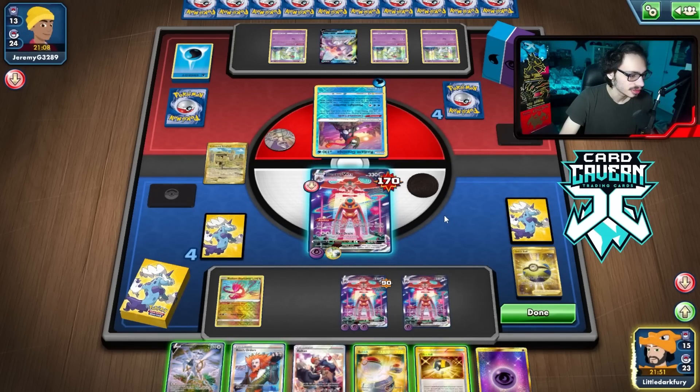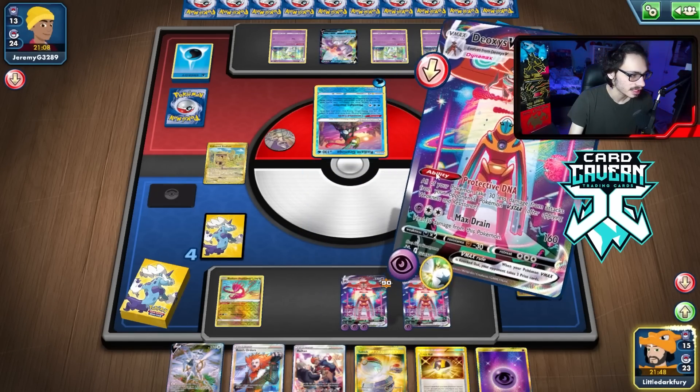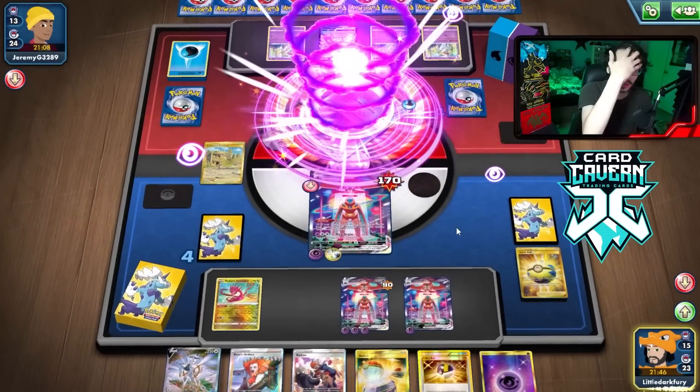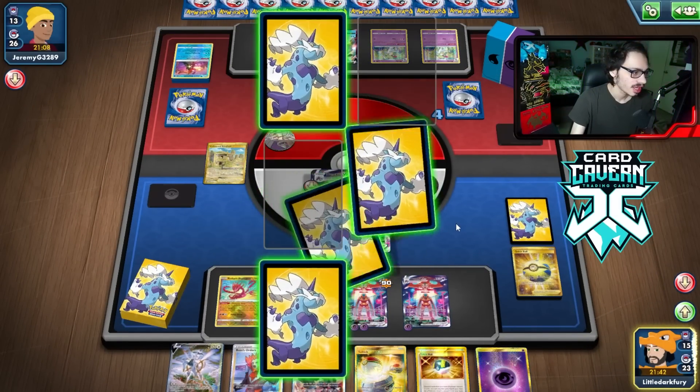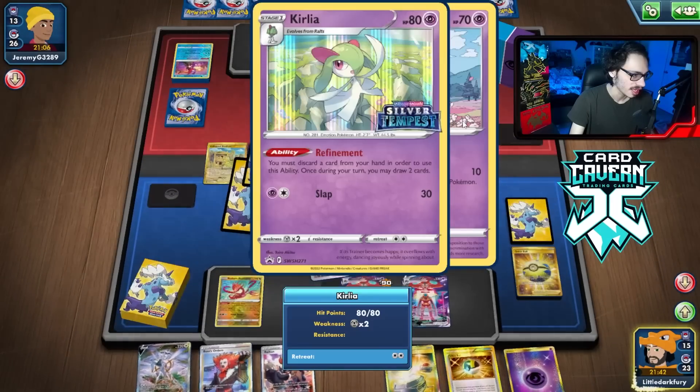I'm kind of tempted to just switch here and heal. I don't think I want to do that. I think I'm just going to knock out the active and heal the active. I don't think they're going to do anything this turn. I probably should have bossed, to be honest — maybe just KO'd one of the Curlios.